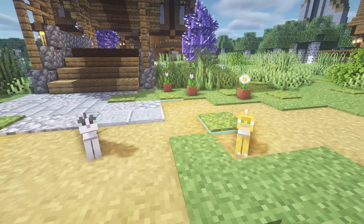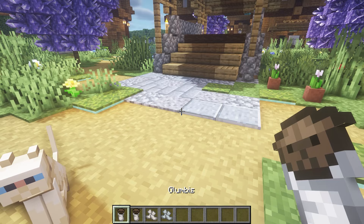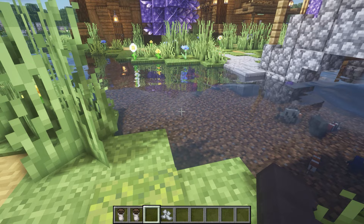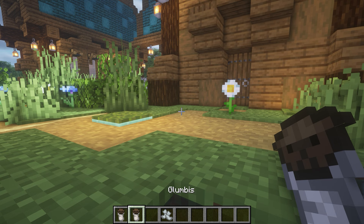This next Minecraft mod is for Forge and is called Glumbus. It lets you capture cats in a sock — you right click on the cat and you'll get a glumbus. You can place it back down if you wish, but it's less noisy keeping it in a sock. You can also craft socks and wear them for a little bit of protection. If you go into water with the socks on they'll turn into soggy socks, but they dry over time. Having glumbus in your hotbar also scares away creepers.